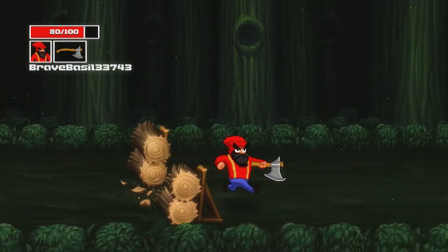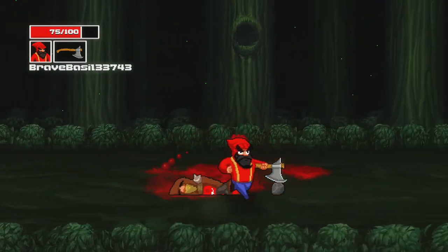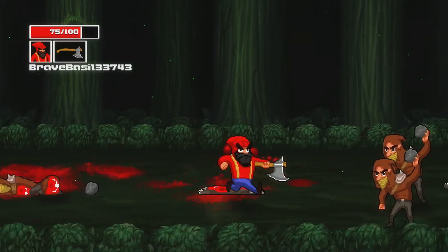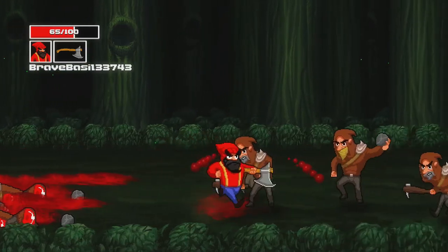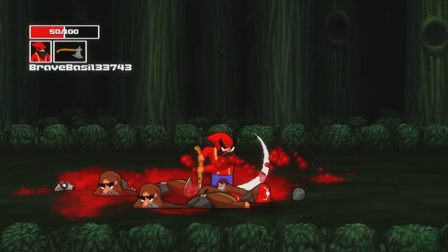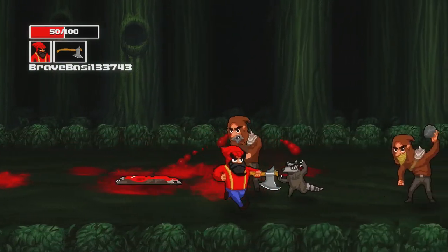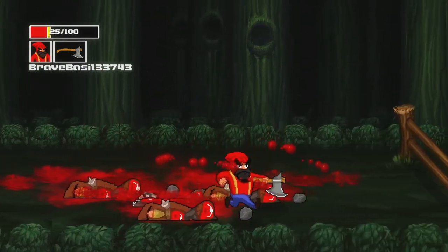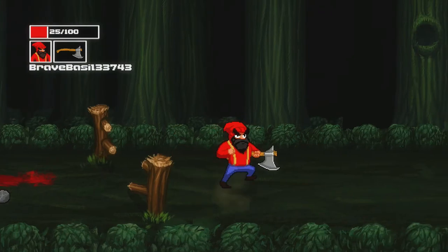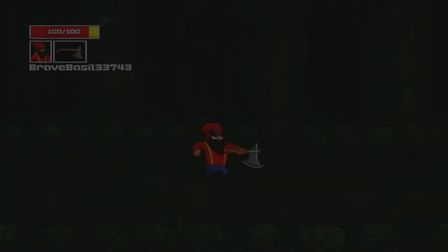Up ahead there is a new enemy type — this one throws projectiles, he throws rocks at us. Do you want to know how to deal with him? Walk straight forward and smash the light attack button. You might think you should try to move around the thrown rock, but he throws it too quickly and we don't move fast enough — the rocks basically home in on you. If we were actually trying to avoid the rocks, we would be dead right now instead of just almost dead.